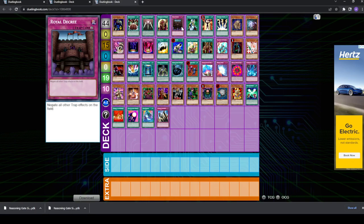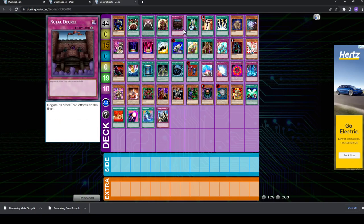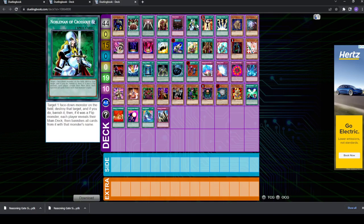If they're playing a trap-heavy lineup, then you have Royal Decree, obviously. This is a pretty standard sideboard pick these days. The next few cards are for Chaos — there's really not too many. Royal Decree is also a good side against Chaos, especially if they're playing Jar of Greeds and Solemn Judgments. But you have Nobleman of Crossout and Mind Control. I already mentioned the downside of Nobleman: it doesn't work too well with Dimension Fusion. Also, Nobleman can be dead in the mid to late game if your opponent is not setting too often.